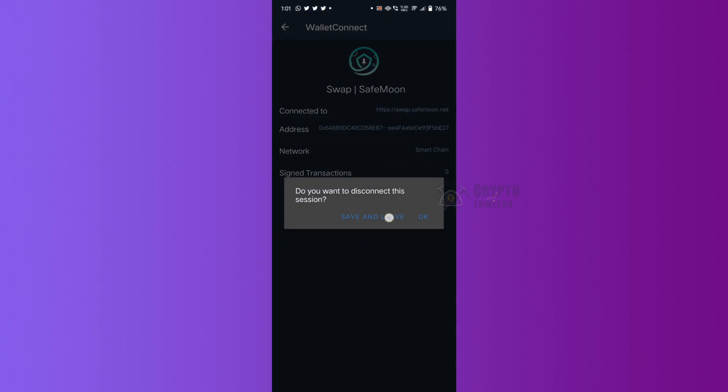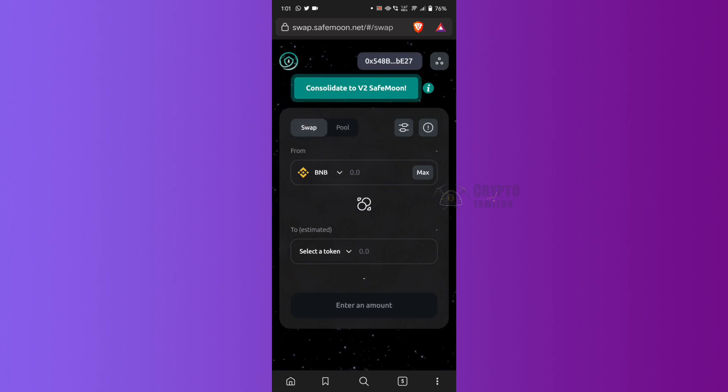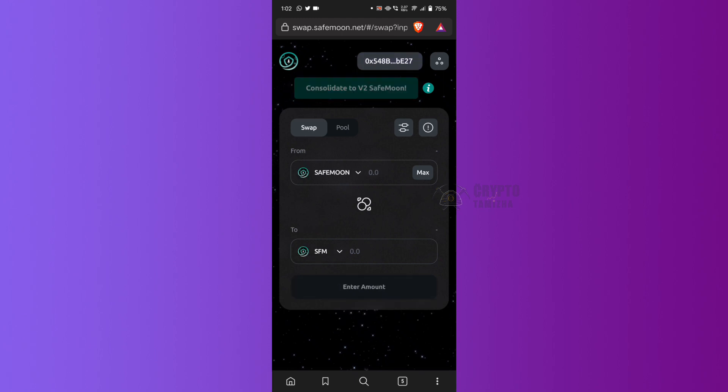If you want to save, you can save. If you have a wallet, you can add a wallet. Now you have the chain to connect it — click here. Now we can migrate it. If you have a Trust Wallet, you can access the wallet. You can also choose the wallet or download it. If you have a SafePhone app, you can install it in the PlayStore. In the case of the hardware wallet, you can create a private key. If you have a private key, you can create a SafePhone wallet.